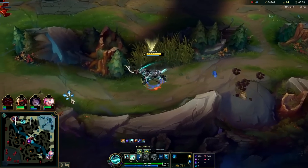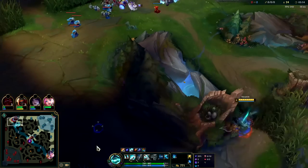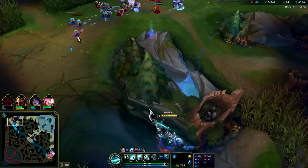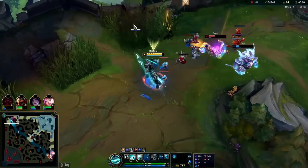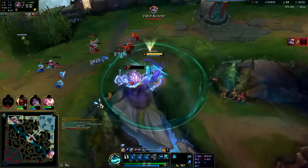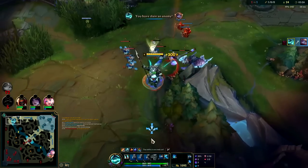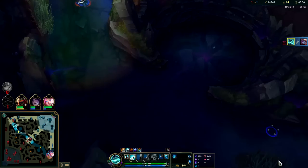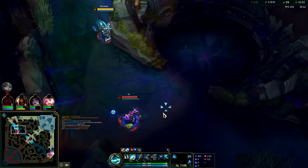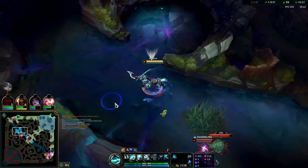We just did a 3:08 full clear with leash; without leash it's going to be more like 3:15 to 3:20. I'll go ahead and hold on to Ghost here since I'm already behind her — I don't think I need to use my Ghost. There's the kill. I think we win the scuttle fight against Vi. She went First Strike; if she goes anything like First Strike or Press the Attack, she shouldn't win this. I did just lose all my Q stacks though, which is a bit of an oof.